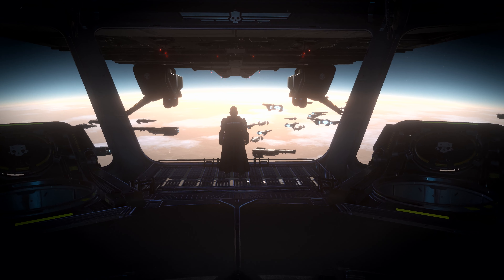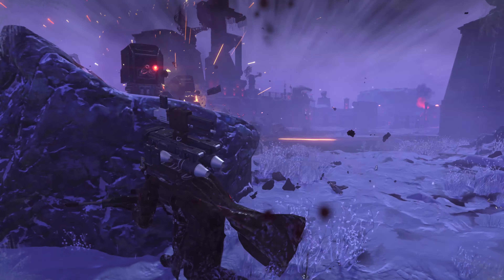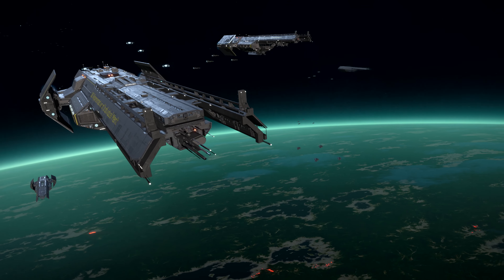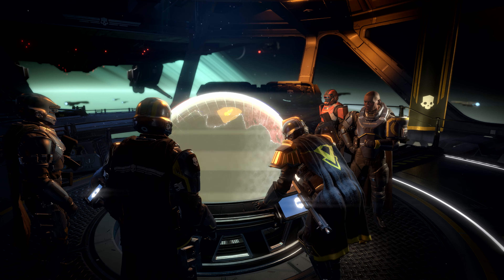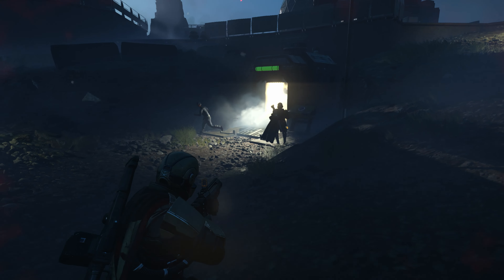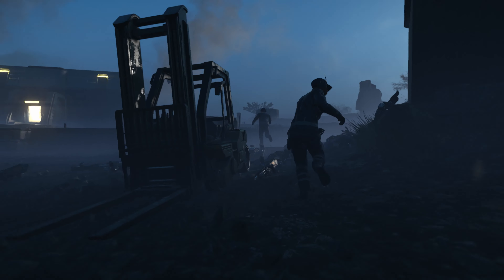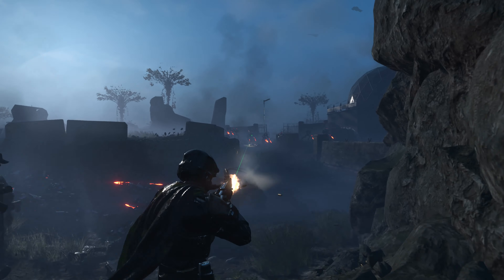In Helldivers 2, you're going to spend most of your time in combat, fighting enemies. Everything that's happening outside of the mission, when you're on your ship, is about strategy. The galactic map shows you the current situation of the war — what planets are Super Earth planets, what planets are covered by enemy scum, and where the battlefront is. As the Helldiver, you get to decide exactly what planet you're going to fight on and what enemies you're going to go against.